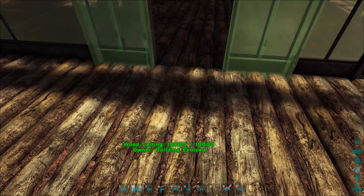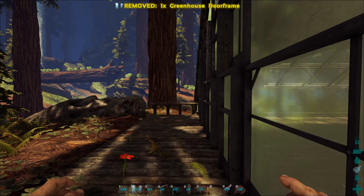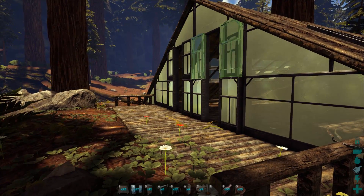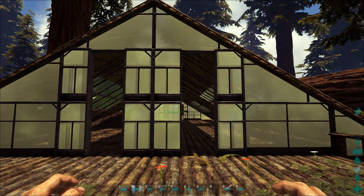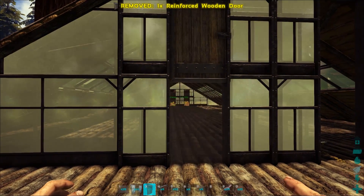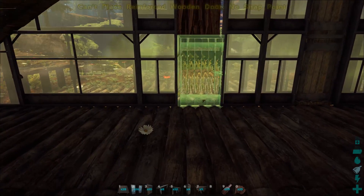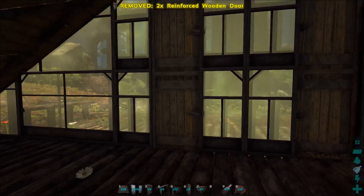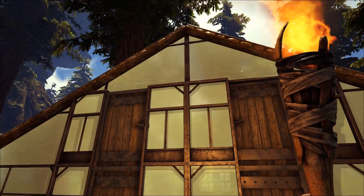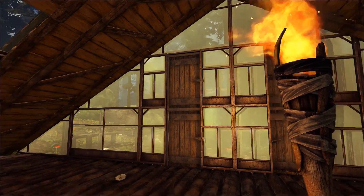One thing I hated about the first Redwood Cabin is both doors faced the same way — I wanted symmetry. To accomplish that, put a second set of greenhouse door frames up, which can be tricky to snap without breaking your glass door frames. With this in place you can switch which side the door opens from — just like Minecraft. Have your door handles on the inside, and from the outside it looks symmetrical. I never managed to accomplish that before — it's a great tip.